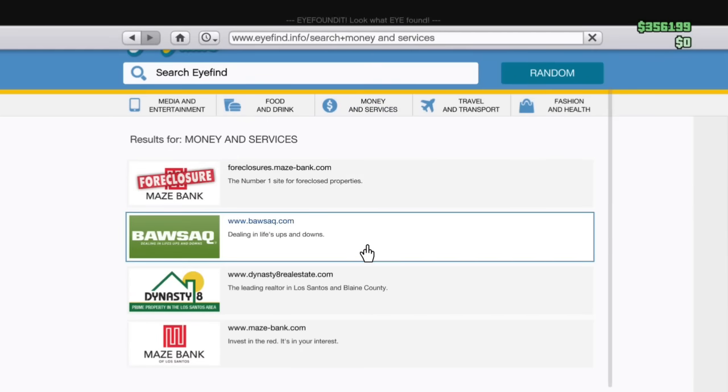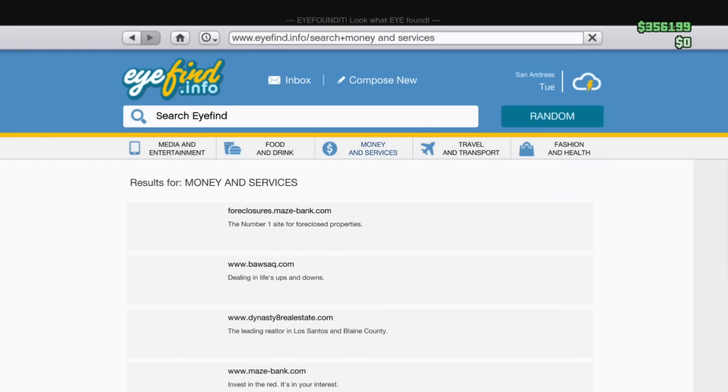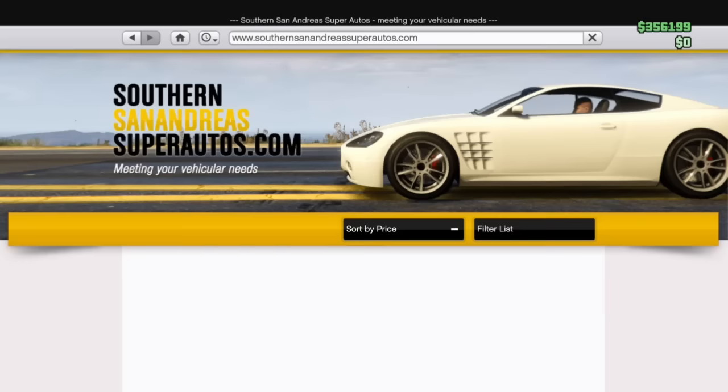Hey guys, welcome back to another video. There's another money glitch — the other one has been patched. In this one, you need to be the president of a clubhouse and have a mod shop inside your clubhouse.